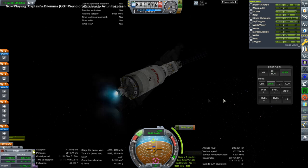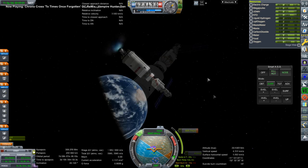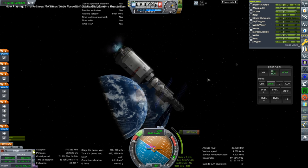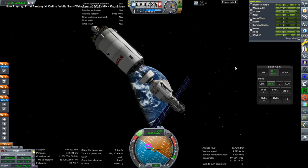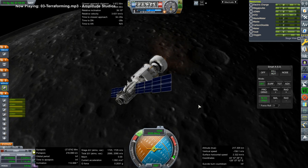We're continuing on to the Moon. There's the lunar burn after I separated off the fairings and got the solar panels out. We didn't have a decent lunar trajectory, which is why we're doing this correction — that's because of complications launching out of Baikonur, which is where the Soviet Space Center is. And now we are capturing around the Moon.